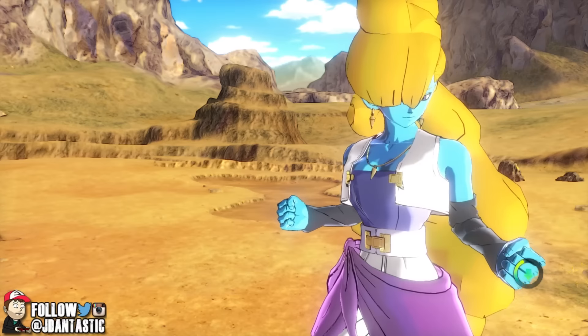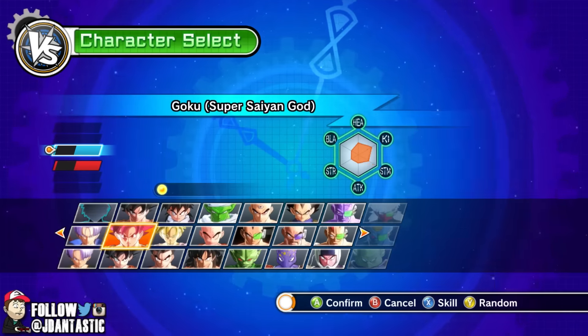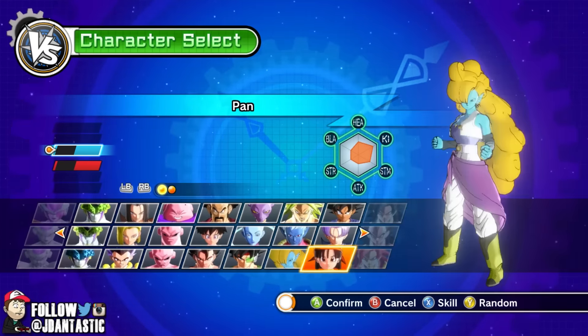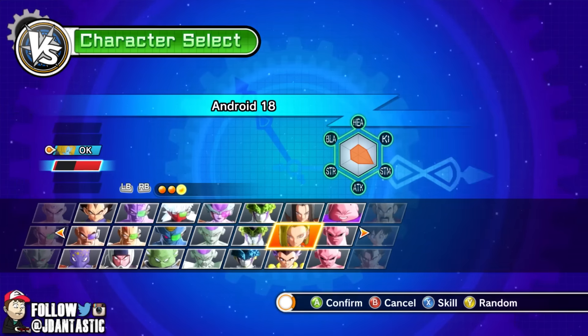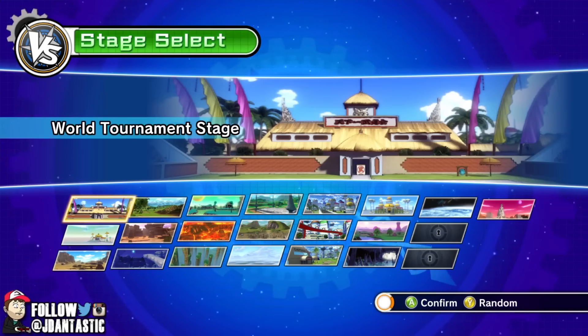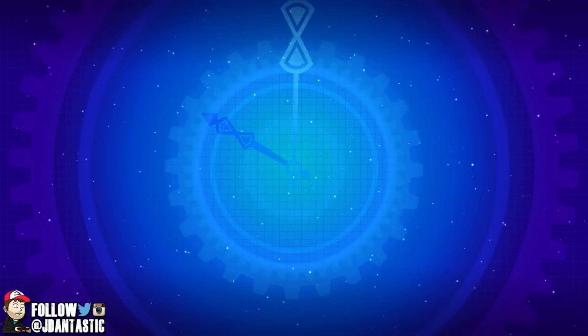Alright, here we go — we got the last battle. Back to character select, we're gonna put her up against the homegirl Android 18. Ladies and gentlemen, what do you think — if this battle were to happen in the show, who would win: Zangya or Android 18? Drop a comment down below, I'll leave my answer in the comments too, that way we can get a little discussion going.